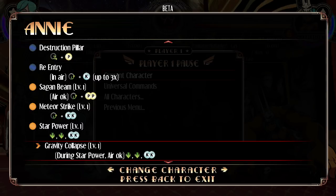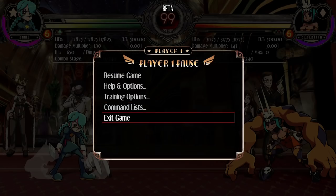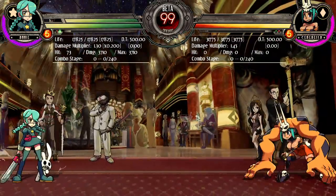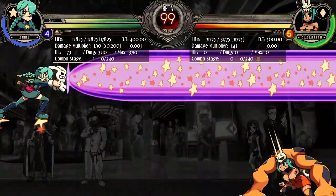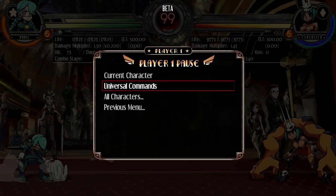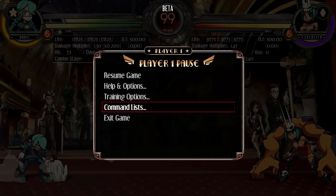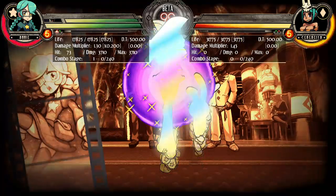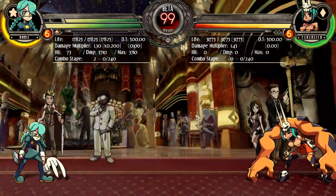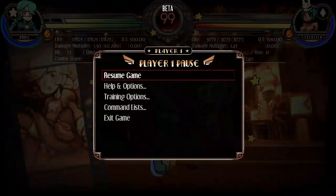So now we get to see the Ultras, and this is what I was really interested in. We know about Signal Beam, we knew about that. And apparently yeah, you can do it in the air. It does decent damage too — you have to remember, this is with Star Power. So that's the early cancel that we saw. What is Photo Bop — I believe that was the other move, the other ender for this.